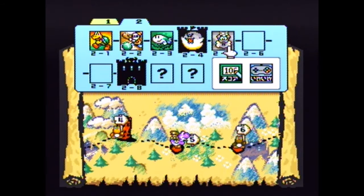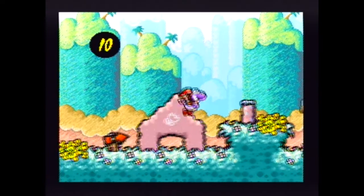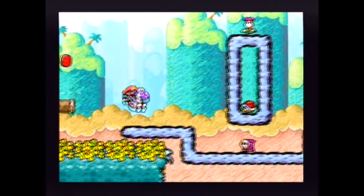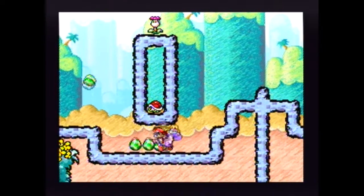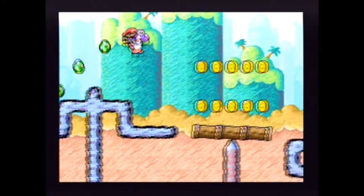Hello and welcome back to Yoshi's Island. We're gonna continue with World 2. In this level we're gonna have the introduction of the shy guys that carry red coins but fly away after a few seconds of being on screen. That's gonna be fun.